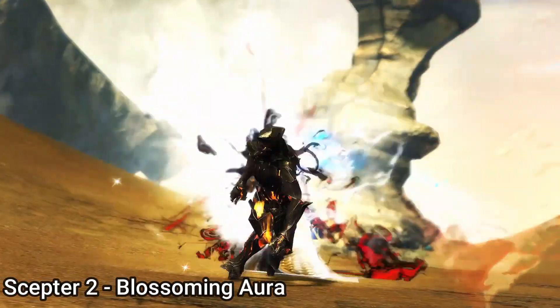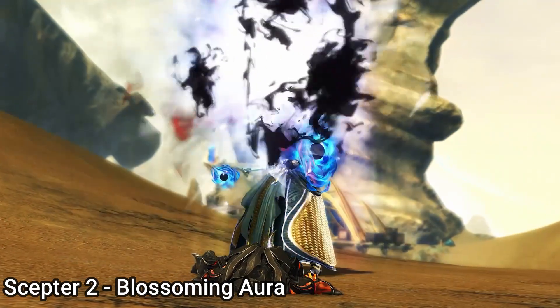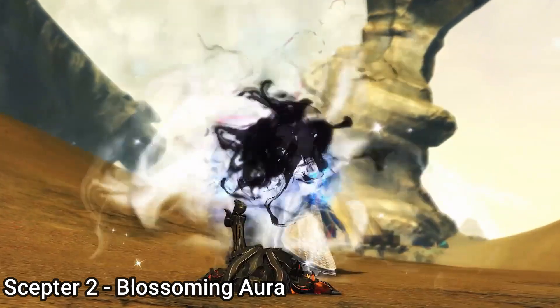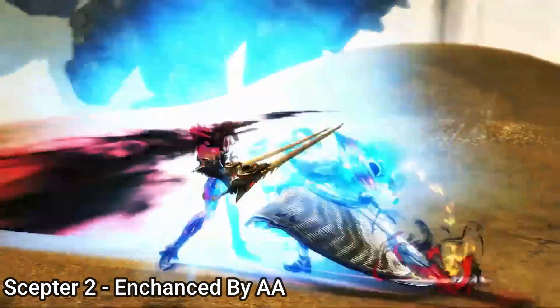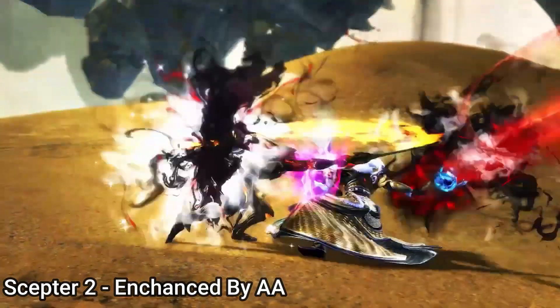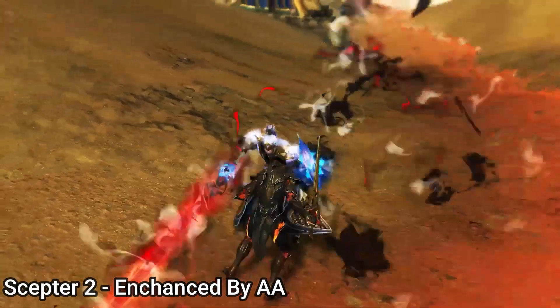Scepter 2 is called Blossoming Aura. This skill infuses the enemy target with mist energy that deals damage over time. After a delay, the energy explodes dealing more damage and granting barrier to allies. If you're able to auto attack the enemy while Blossoming Aura is on the target, it will increase in strength and deal more damage as well as grant additional barrier.